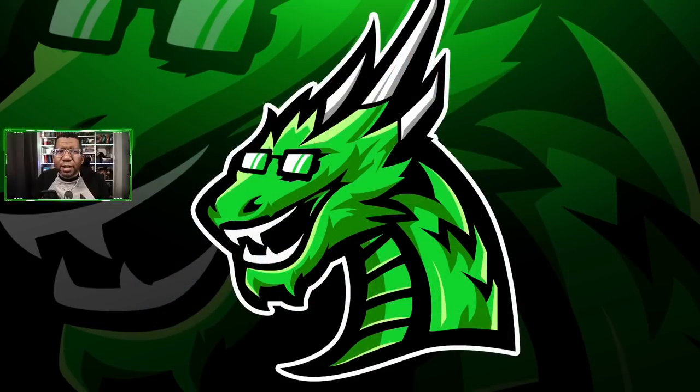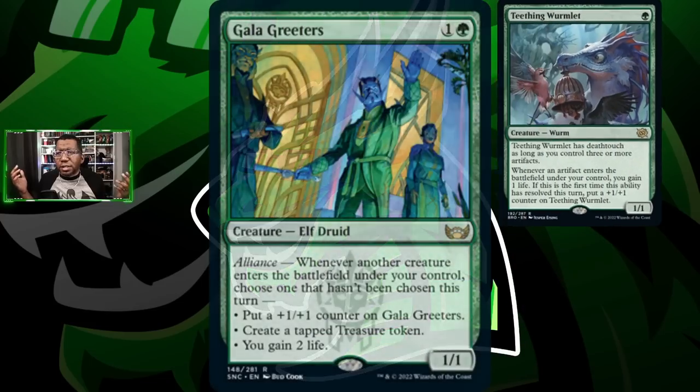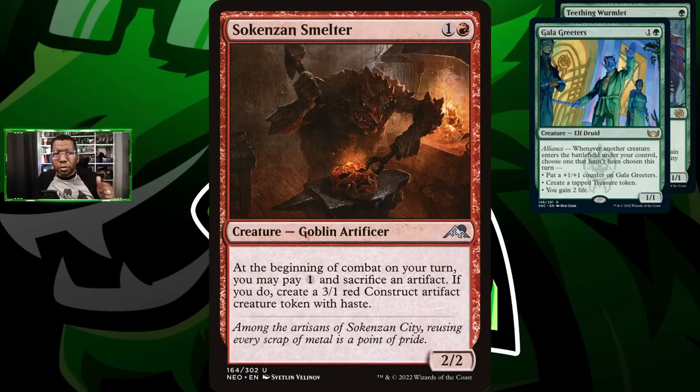Going down this list, we're gonna start with Tealing Wormlet because we're gonna have a bunch of things coming into play that happen to be artifacts, so we're gonna gain some extra life and grow this creature. One of the best things we can play with it is Galagreeters, because pretty much every creature can come into play, make a treasure, and that treasure can actually pump the Wormlets. If we pair this with Saheeli's Smelter, we can start turning those treasures into creatures, which makes an additional thing and gains us another life on the Wormlet.